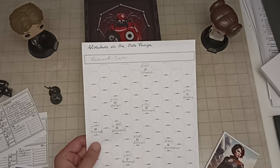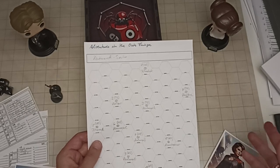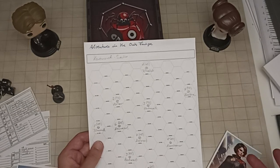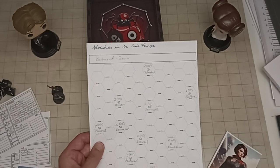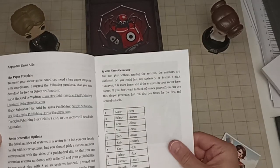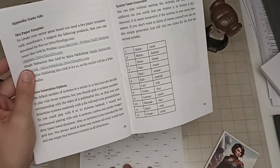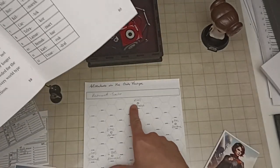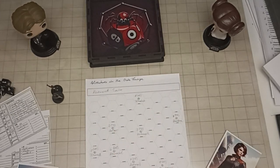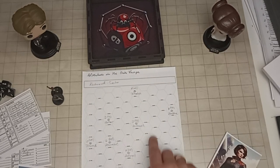Each world type has different encounter tables and rules. At a Trade Hub you get a 10% discount on purchases; at a Wretched Hive it's easier to contact the underworld; under Military Blockade it's harder to contact the underworld; on an Unremarkable Dump repairs are more expensive and it's harder to get anything. There's also a random system name generator using 2d12, and systems are numbered 1–12 for rolling random bounty or job locations.